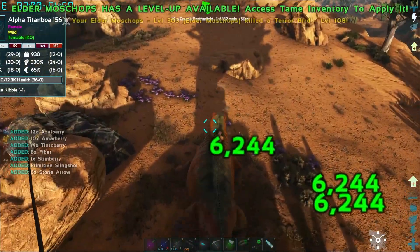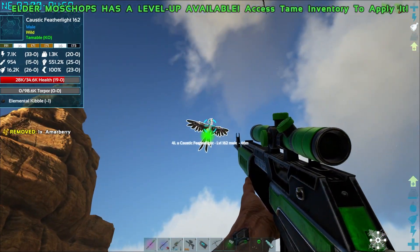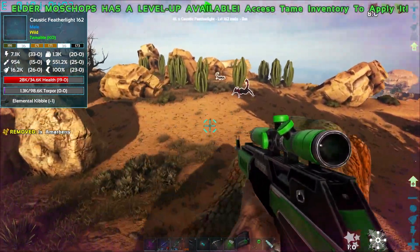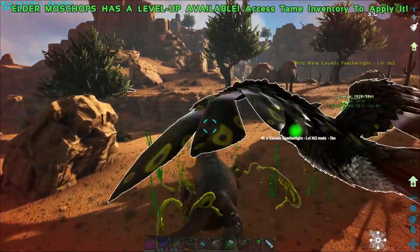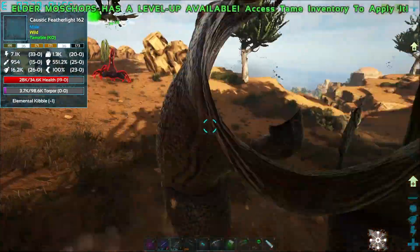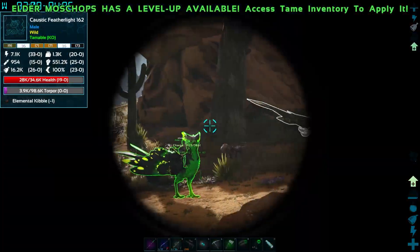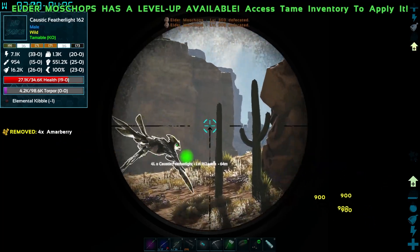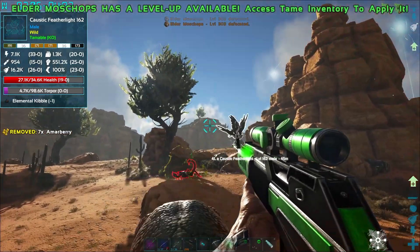I'm worried about the damage numbers from that other thing. Oh my god - that's doing so much damage, 19k. We may lose the poor little dude. Okay, I'm stuck on a cactus. It wasn't damaging me but now it is - doing a lot. What the hell is hitting me now? The ice megaraptor's back.